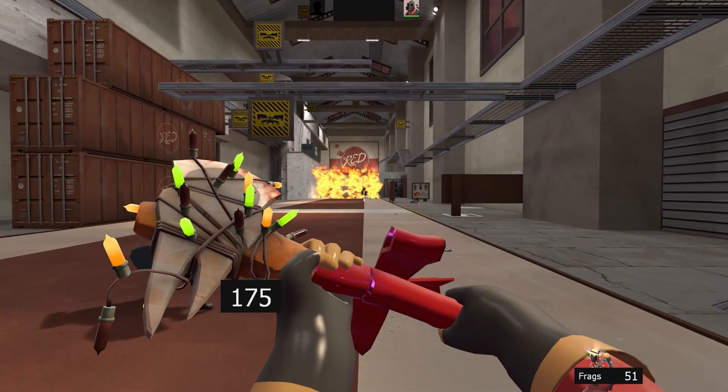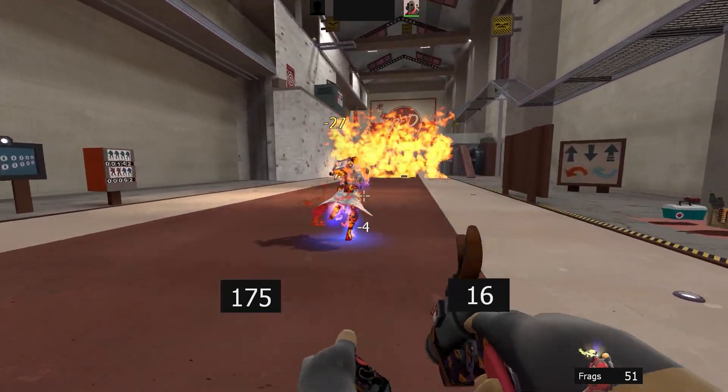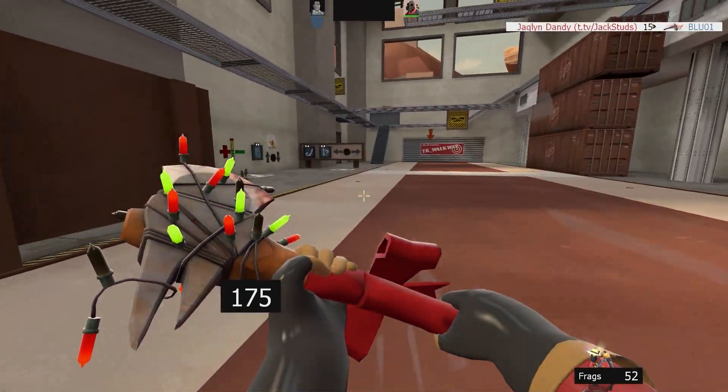Medics and spies move 7% faster than Pyro. This potentially means a detonator jump is your best bet at landing an extinguish. Just be careful with spies, as melee range is where they are strongest and the jump can leave you open.